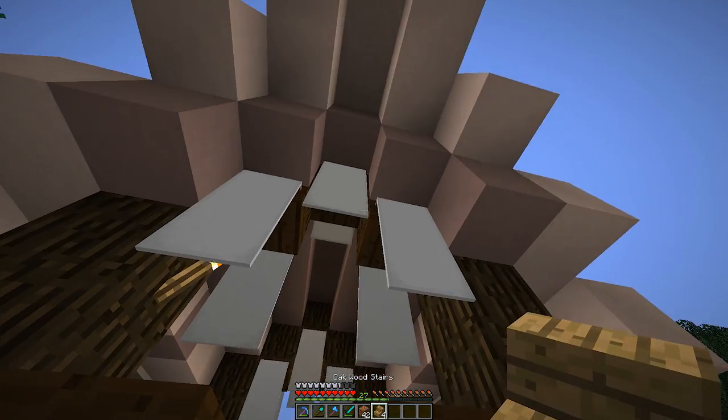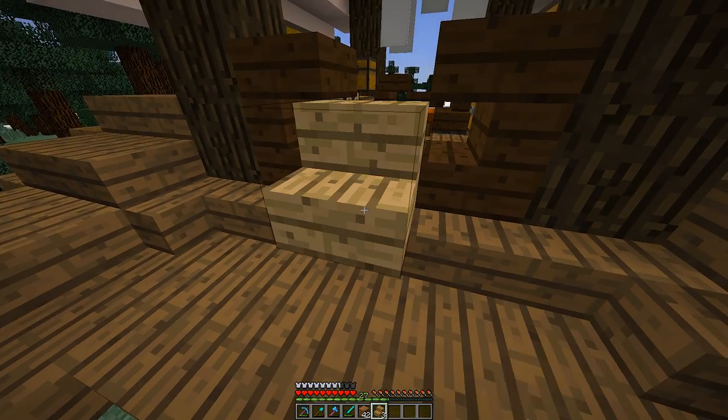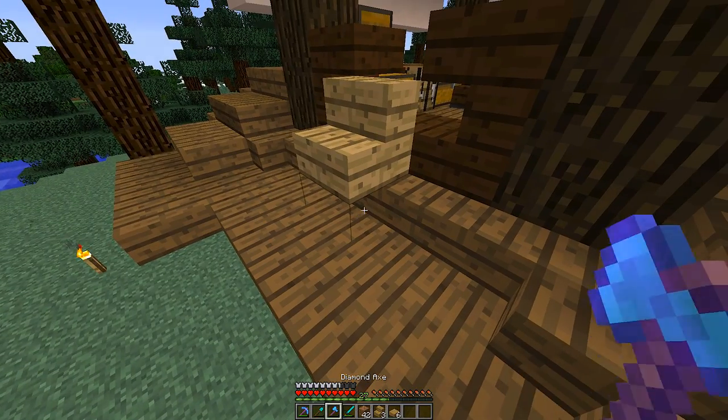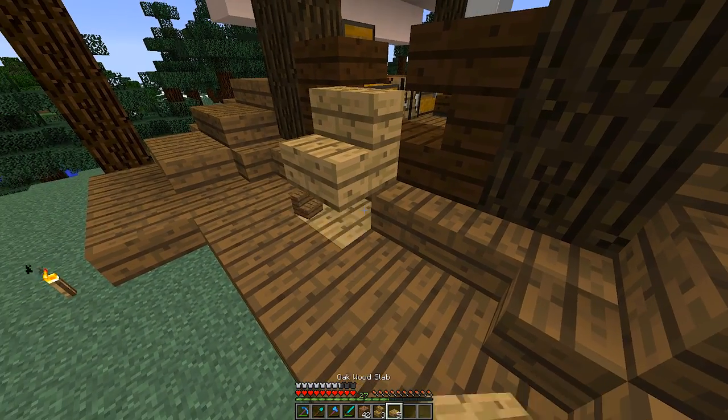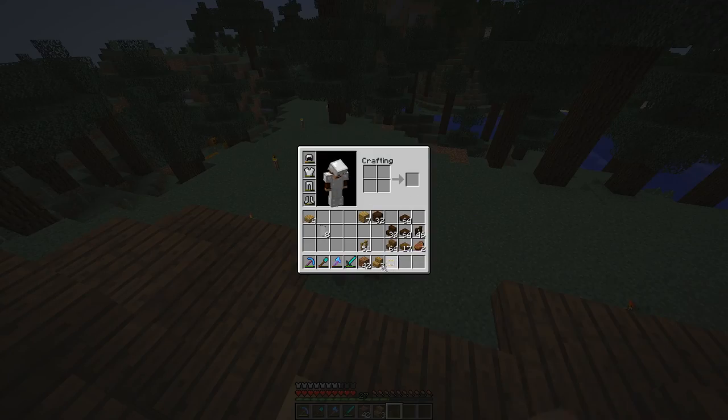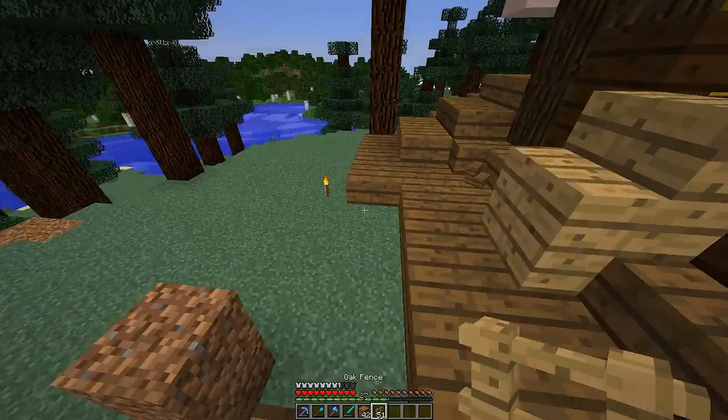We're going to put that block right there, then cut out this one right there and fill it in — like a nice little driver's seat as you go on your westward journey. There we go — sweet!